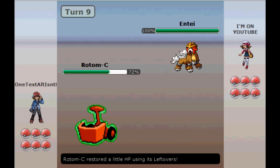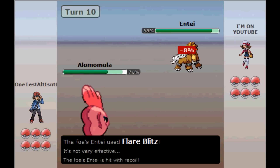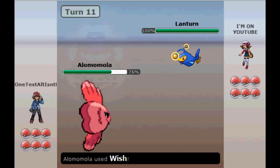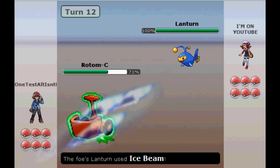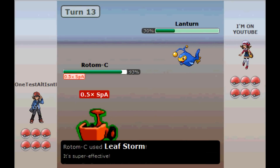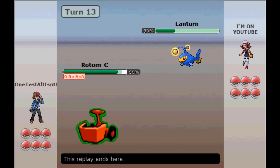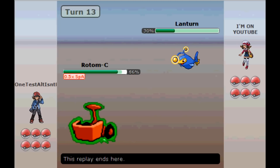Altaria is also a pretty good counter, as it can come in on Will-O-Wisp and then either Heal Bell or switch out and use Natural Cure to remove the status. It resists Leaf Storm 4x, takes neutral damage from Volt Switch, and has a massive Special Defense stat, so it won't mind taking Volt Switch. It also has recovery, so Pain Split will never be a problem. So that's Defensive Rotom-C — I hope you realize how good it is and see it on the ladder once in a while.